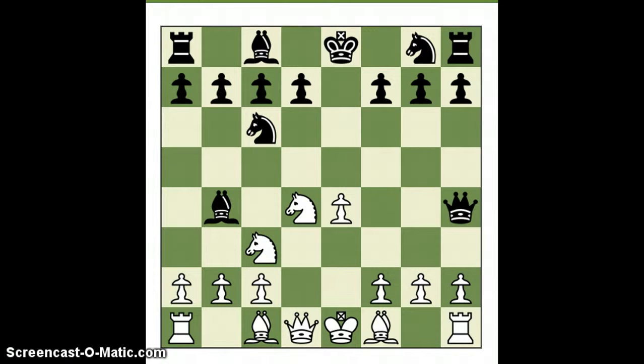White defends. Again threatening queen takes pawn check. White now starts to develop his own threats. The threat, of course, is knight takes pawn check, winning the rook.